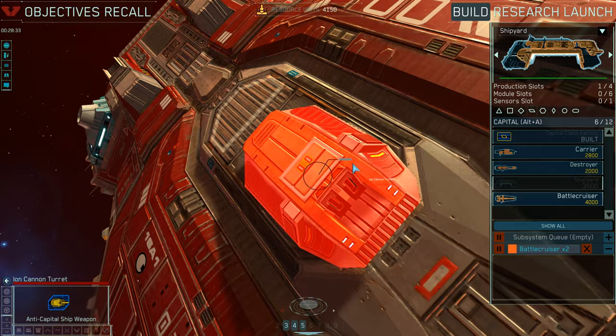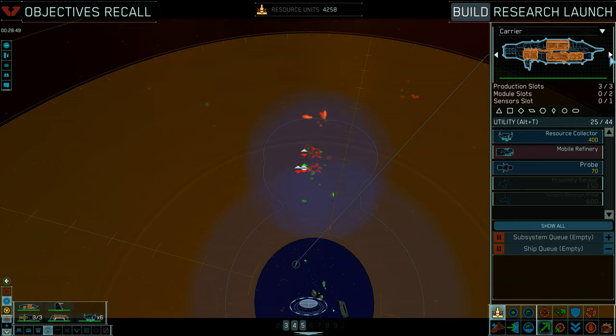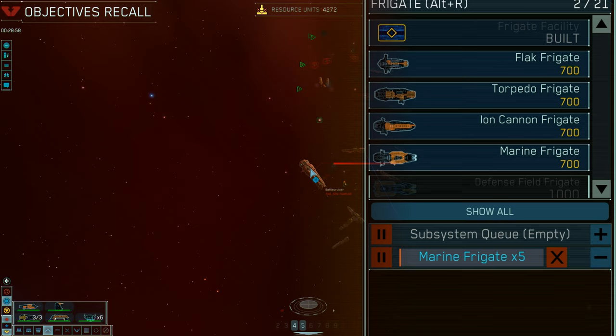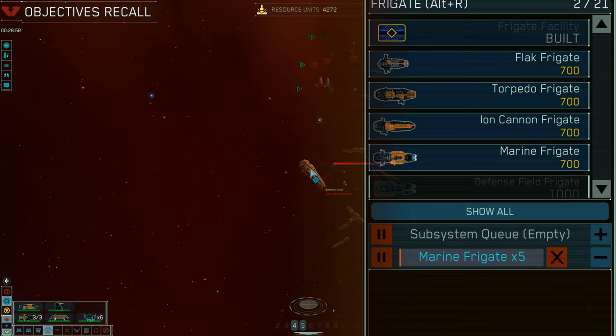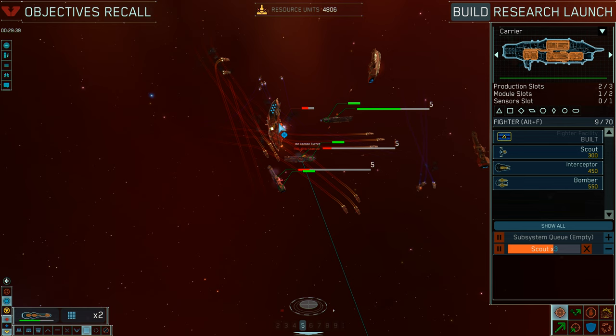This is the moment I make the crucial decision to stop trying to outgun my opponent and instead outplay him. Instead of constructing more ion cannon frigates, I invest my resources and production lines into marine frigates — the only ships capable of actually capturing enemy battlecruisers on the spot. My three destroyers now fight a desperate delaying battle, with even one of my carriers sent to offer fire control center support and close-by ship production.